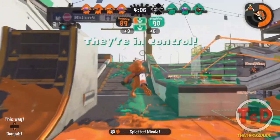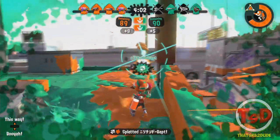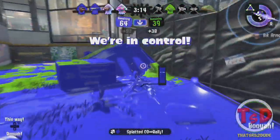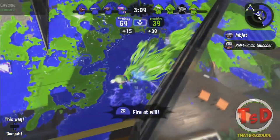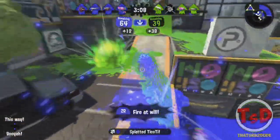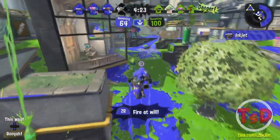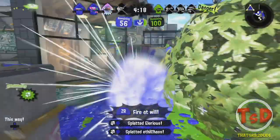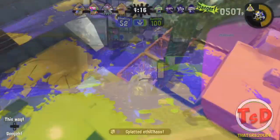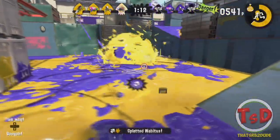Now a crowd favorite — the Tenta Tek Splattershot — has splat bombs and Inkjet. With splat bombs you can roll them, unlike suction bombs which stick to walls. The Inkjet special allows you to shoot opponents at longer ranges you cannot reach and get them at higher places by surprise. In my opinion, the Tenta Tek in Splatoon 2 compared to Splatoon 1 isn't as fast-paced, since the Inkzooka was such a fast and deadly special in Splatoon 1. The Inkjet feels like a much slower version of it.